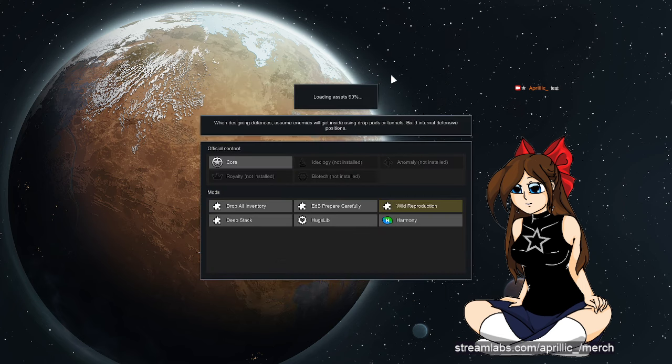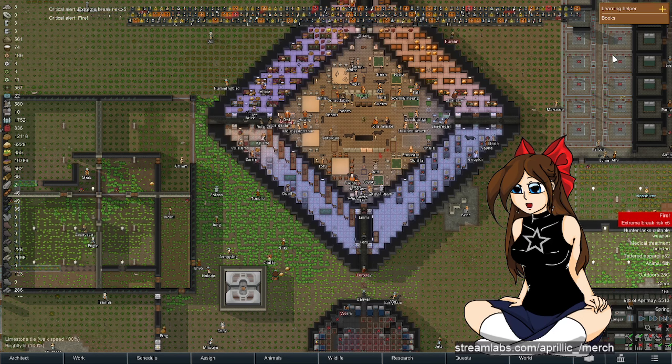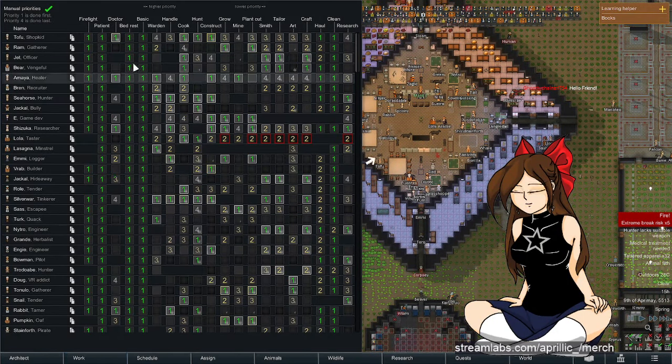I changed where the chat overlay sits. Instead of appearing up here somewhere, which would be visible on menus, chat should now appear over here, which shouldn't be a problem to read. When I open up a menu it's not going to blot things out, so it's no longer going to be as difficult to read.